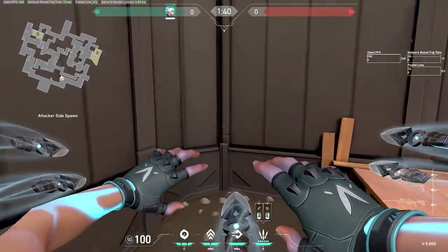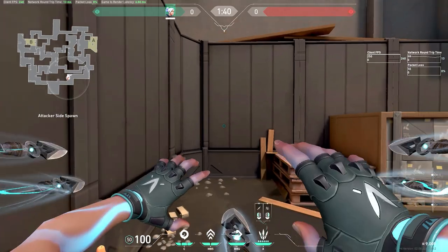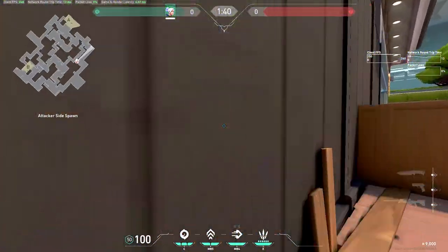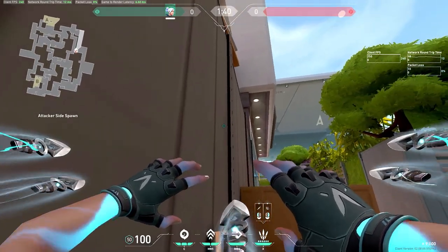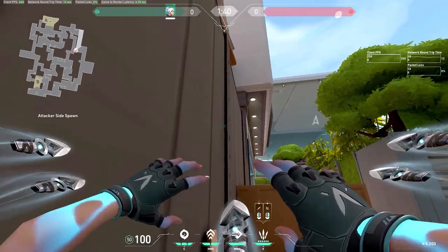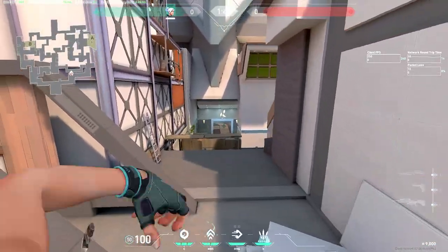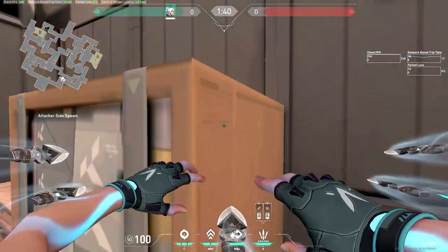This other super dash is a little bit harder to pull off and there's not a very specific lineup. All you want to do is go against this wall by the spawn, aim around this wall around the middle of this metal pallet thing, and then jump first and then dash. From up here, you can get a very good angle into anybody in heaven and get a really easy kill on anybody standing there.